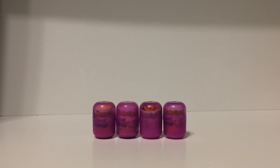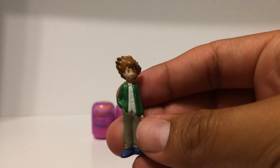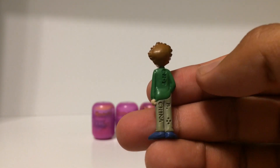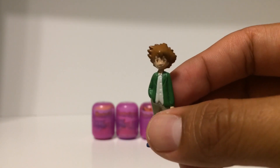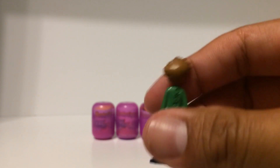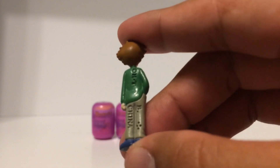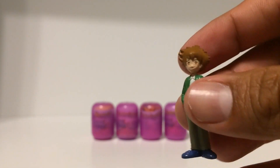I'm going to start off with the Digi-Destined, or the chosen children. I already opened them so you can see everything without the video being too long. First we have Tai, wearing his season two school outfit. Bandai marks their Digimon figures with a 'B' and four dots, so that's how you know they're genuine Bandai figures and not bootleg.